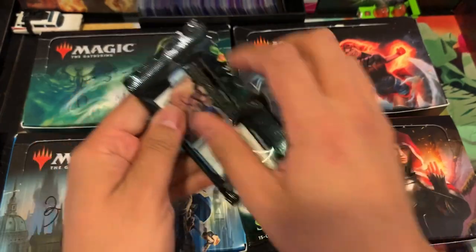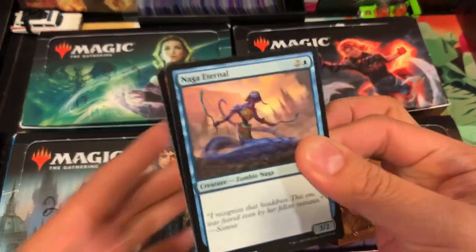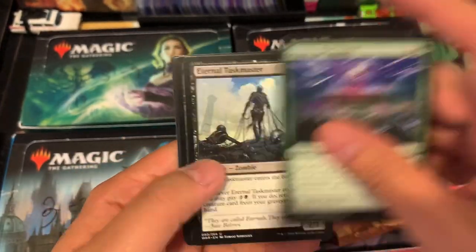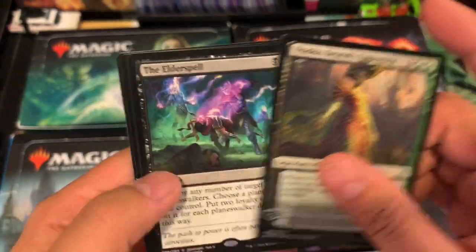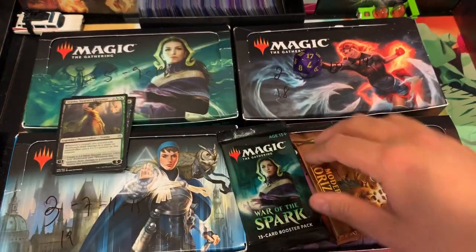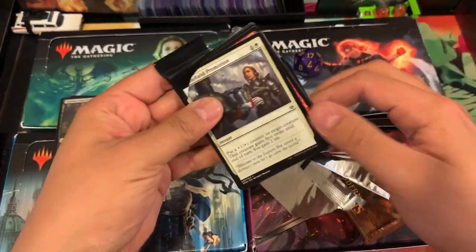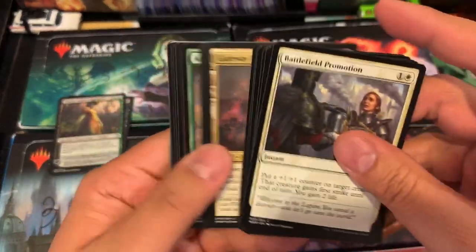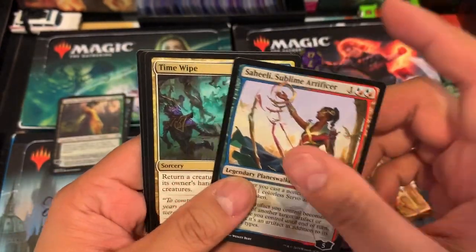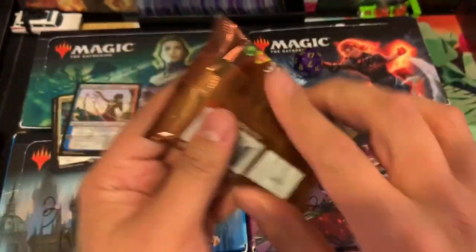The top card is no longer $80 but still a $45 to $50 card — pretty decent. Urza's at 20-plus bucks, so not too shabby. We got a Vraska, Swarms of Eminence, and the Elder Spell for a couple dollars. Not too bad. Here we go with another War of the Spark — increasing his chances on that Nicol Bolas or Liliana. We got Saheeli and a Time Wipe.